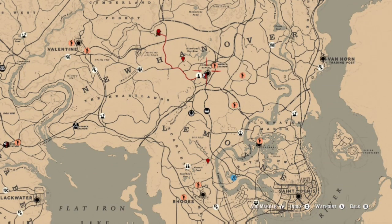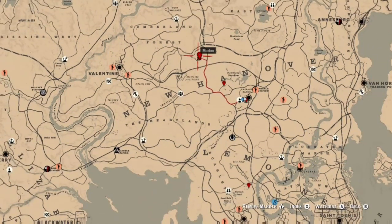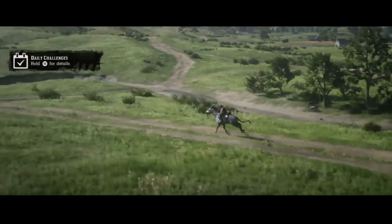The other location we're going to talk about is a little north of Rhodes at Matic Ranch — there is an ox there. There is also a campfire over there if you need to go ahead and cook some meat. So at these locations — the ranch just a little west of Heartlands Overflow, Emerald Ranch, and Matic Ranch — you can get oxen, and at those locations you can also find a campfire.